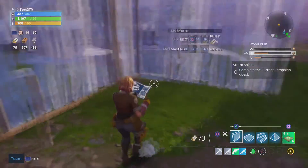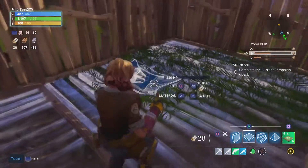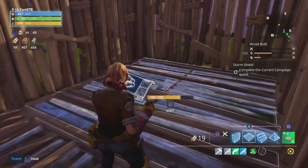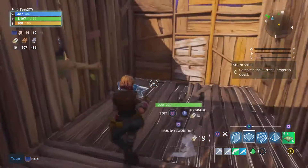Now we're just going to place the walls along the rest of our base and then go to the floor and put the floor in. The floor is also the ceiling, like I said, so you aim the floor at the top of your base to put in the roof or the ceiling.